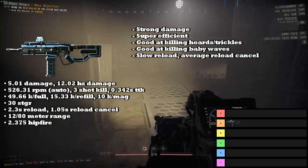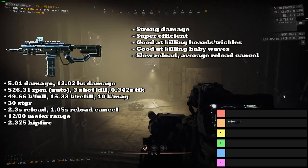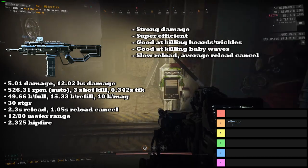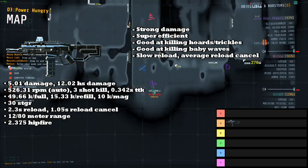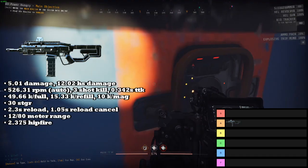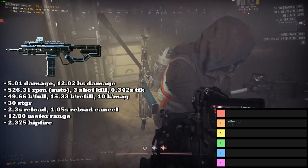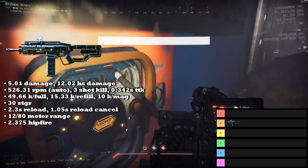It is also very, very good at clearing baby waves spawned by moms — all you have to do is aim where the babies spawn, hold down left-click, and it shoots fast enough to kill every single baby off-spawn. Overall, this thing is very, very strong. It just cuts through hordes of enemies super quickly, and it has a good enough reload to sustain fire very consistently.